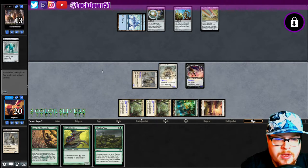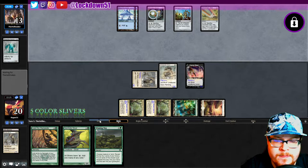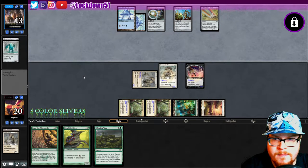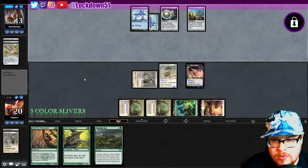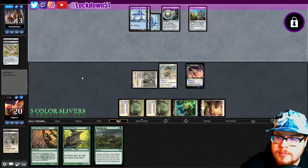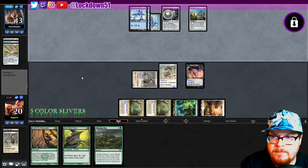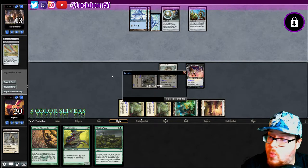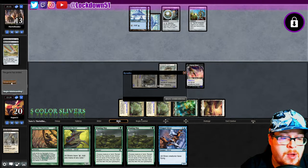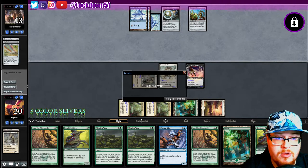All right, there we go. We can set up nicely with the Gemhide into a Winding Way, or we'll do Winding Way first and see what we hit. Cracking Lands — hitting black. They've drawn some cards but can't remember exactly what black plays. Winding Way would have hit a Wing and a Gemhide — Wing is good but all right. They don't like their hand, they don't want to deal.